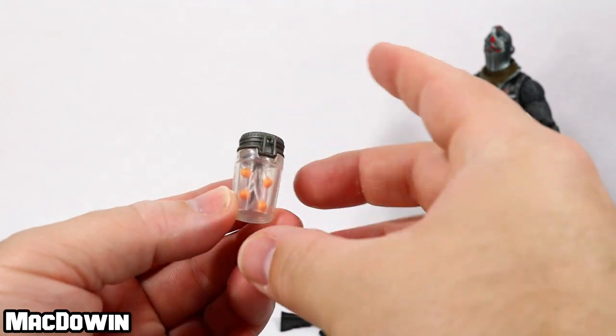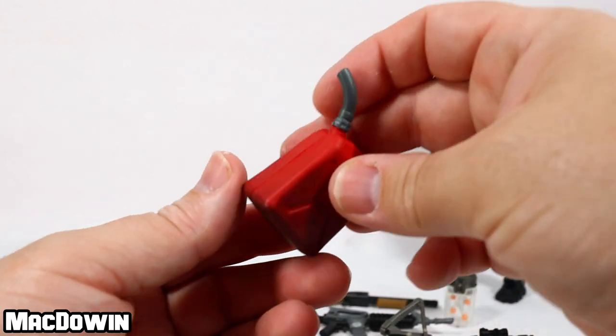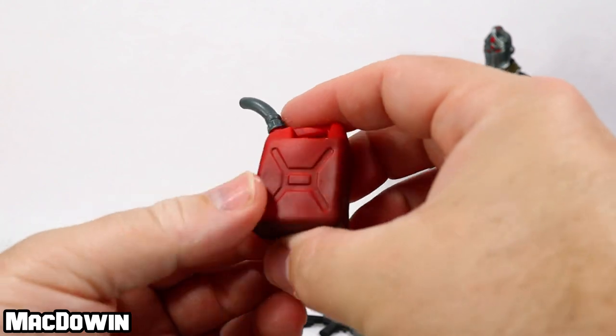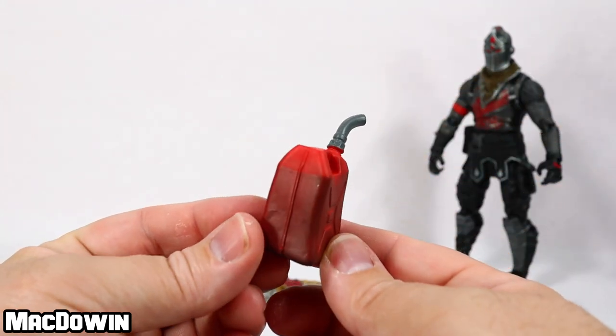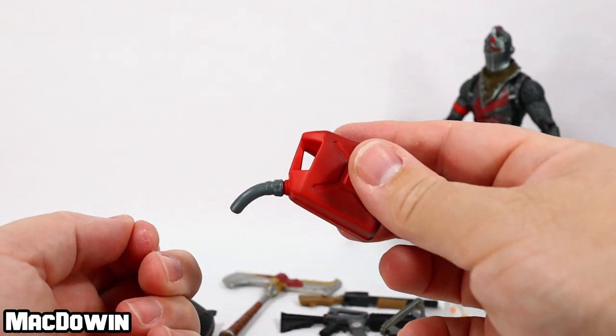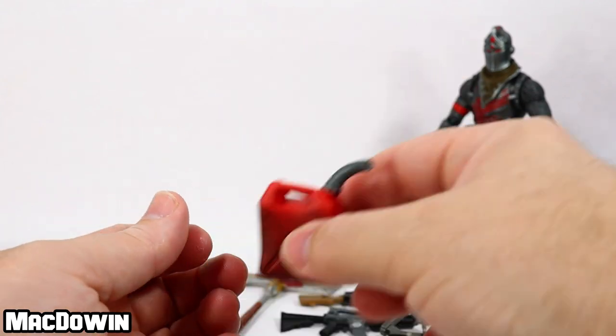Wouldn't it be cool if they actually lit up? I know, engineering and all. We get a gas can and it looks filthy. Now we just need a Whiplash or a bear truck for the six inch. Wouldn't that be awesome — a vehicle for the six inch that we can actually use this to pour in the gas tank. But that's a neat little accessory.